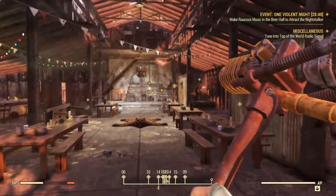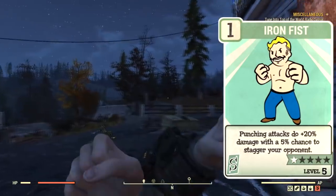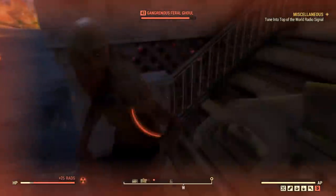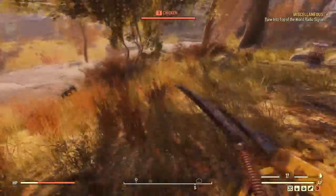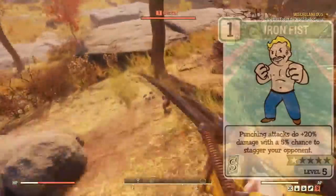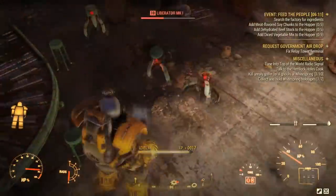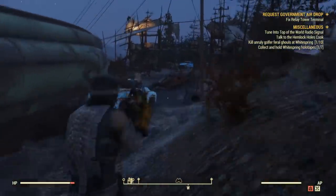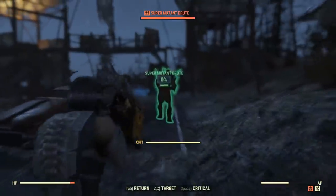Now it gets interesting because we have the Iron Fist perk, unlocked at level 5, and it's the only unarmed perk card in the game. It makes your punching attacks do plus 20% damage at max rank. What a lot of people do not know, however, is that weapons like the Mole Rat Gauntlet or the Deathclaw Gauntlet — any fist weapon — are actually affected by both the Iron Fist perk and the Gladiator perks as well. This means if you're using a fist weapon and have all of these equipped, you'll get an extra 80% damage boost instead of 60%, making fist-based weapons the highest damage per second in the game.